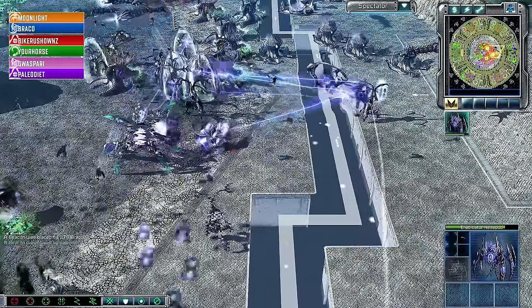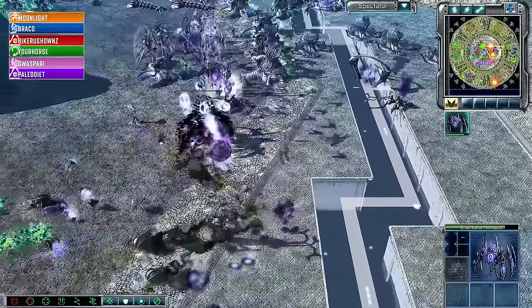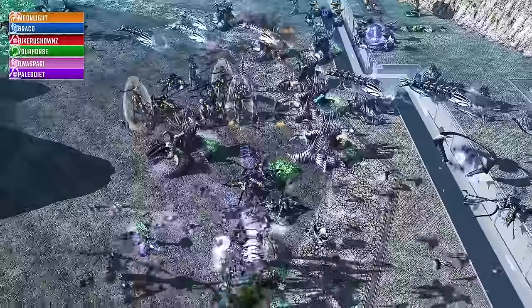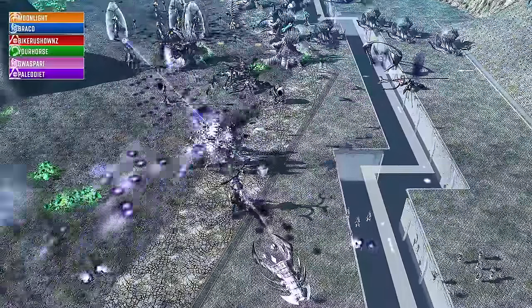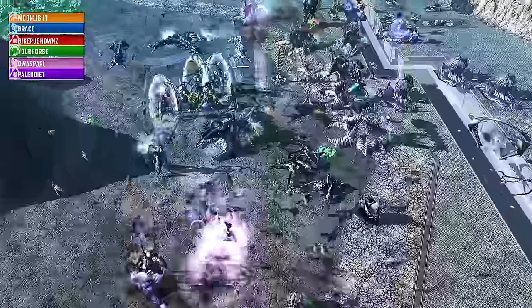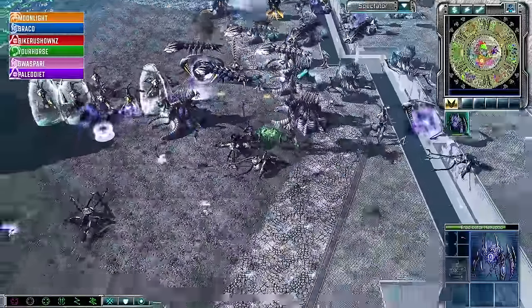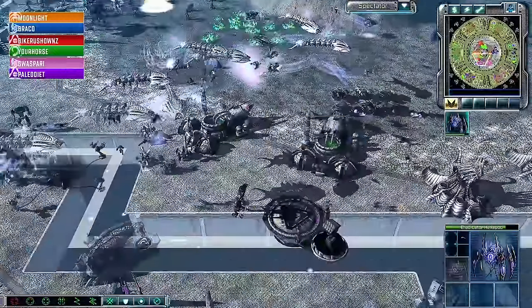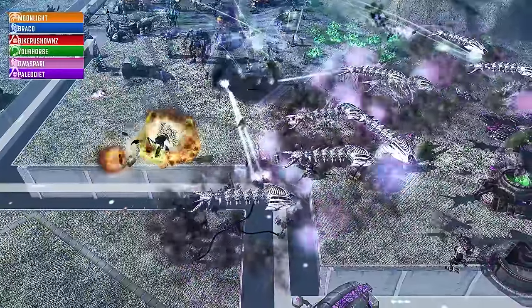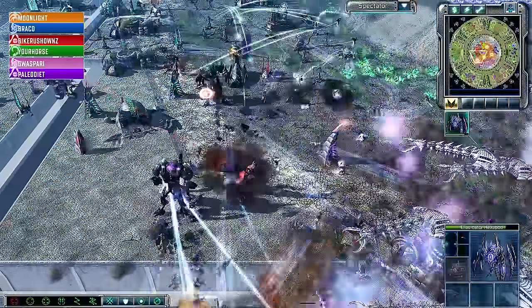Your Horse comes up short against Paleo Diet's redeemer. The eradicator hexapod gets phased — the EMP is good but the phase is better. Cultists come forward, another tripod gets nabbed, and the eradicator hexapod is doing well on health. A good repeat EMP from Brocco keeps Guaspari's hexapod in place, but Bike Rush Owns is getting closer and closer to closing in on Moonlight — a real problem with Brocco wasting time on a hexapod that just won't die. But Bike Rush Owns backs off as additional tripods arrive from the north, and Moonlight holds for now. A huge number of planetary assault carriers form on the front line.